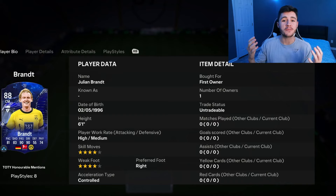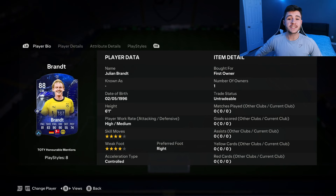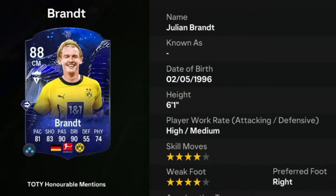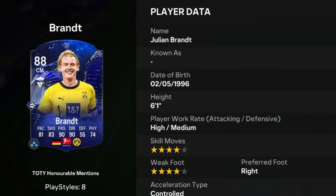YouTube, what's going on man, it's your boy Booba and welcome back to another player review on the channel. I hope you guys are having an incredible day. In today's video we're going to check out the new Team of the Year honorable mentions card that you can get from season rewards — Julian Brandt. Brandt is an 88-rated card with high/medium work rates, right footer, four-star skill moves, and four-star weak foot.